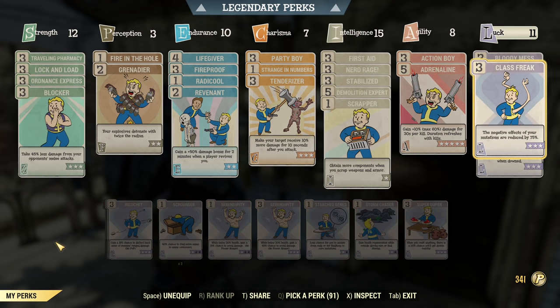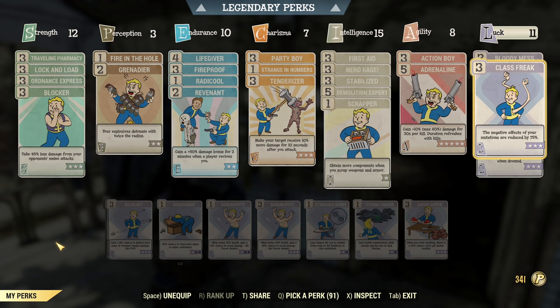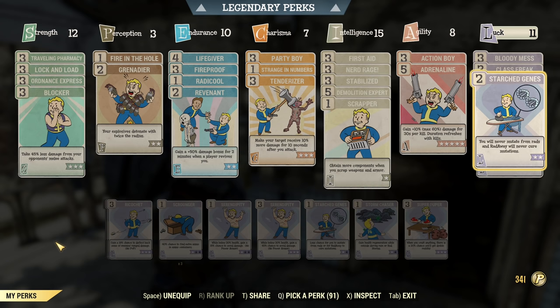Under Luck, Bloody Mess gives more damage with explosions — and more damage means fewer explosives needed, saving you resources. Class Freak is here because we have a bunch of mutations — that's why we take Class Freak. Star Genes to keep those mutations.